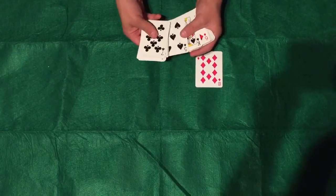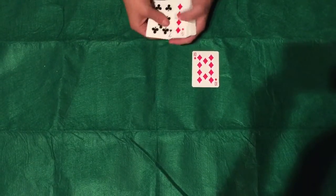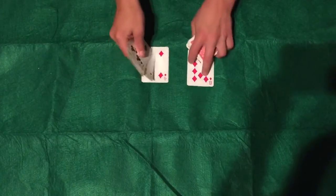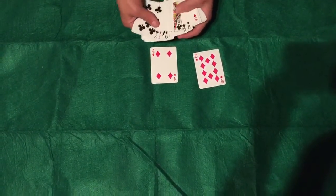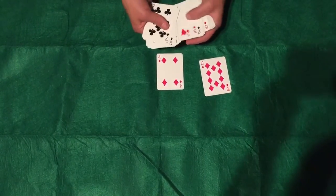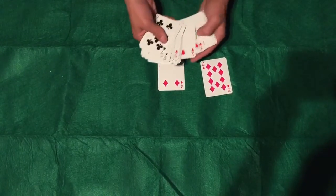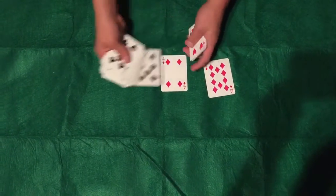Next I'm going to take the top card — 4 of hearts. I need to find the 4 of diamonds. There we go. Now take the bottom card, 7 of clubs. I'm going to find the 7 of spades in here. And the 7 of spades is right here.